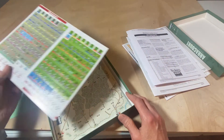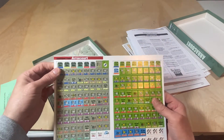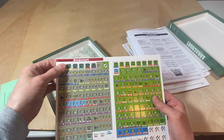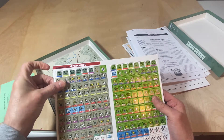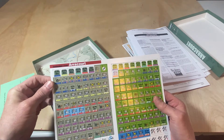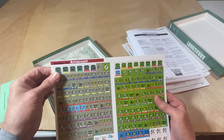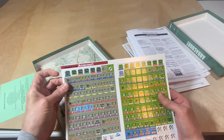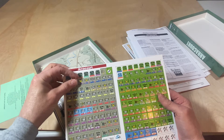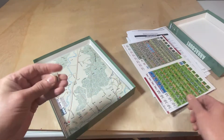Now, this is what — when I first opened it up I went, 'whoa.' And that's because these are big counters. These are not the half-inch counters — these look like five-eighths at least. They're very big. So they're great for old eyes, and great for — it's a smaller game so they could do this.